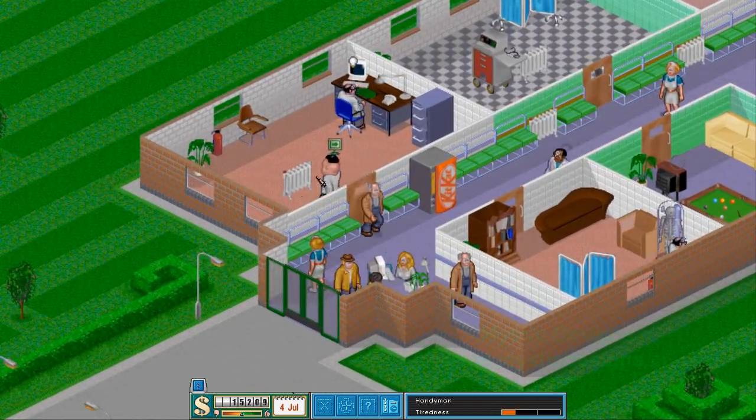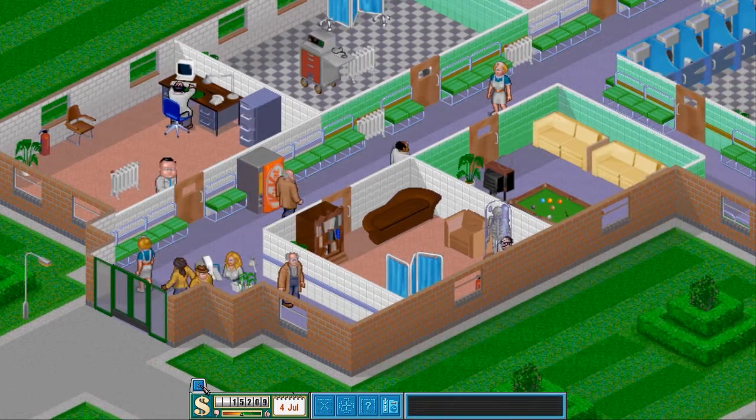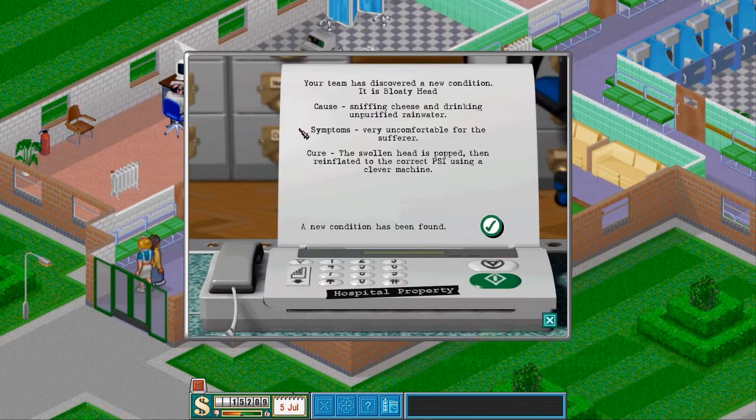Just in time, because look at all these patients coming in right now. Your team has discovered a new condition — it is bloaty head. The cause: sniffing cheese and drinking unpurified rainwater. Symptoms: very uncomfortable for the sufferer. Cure: the swollen head is popped, then reinflated to the correct PSI using a clever machine.